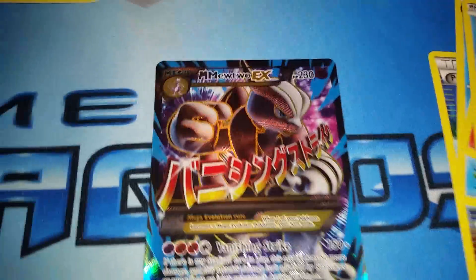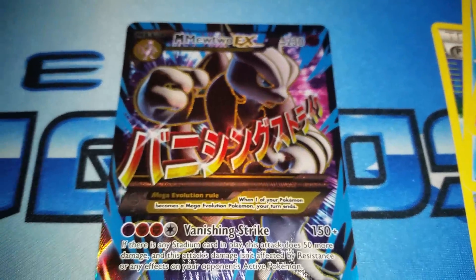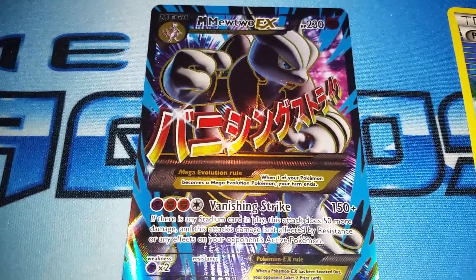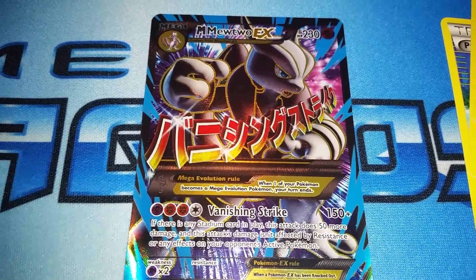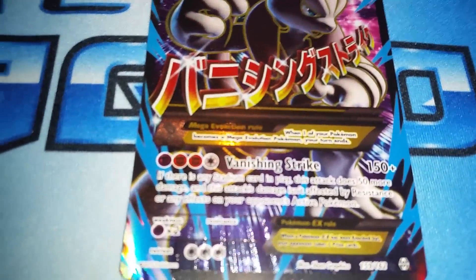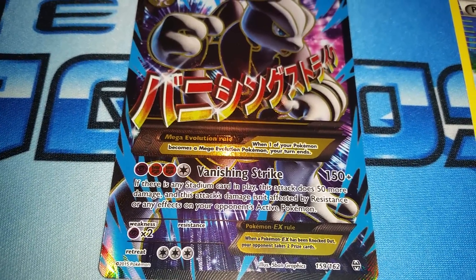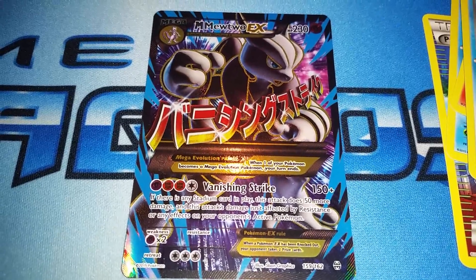Let's take a look at it. Mega Mewtwo EX or Mega Mewtwo X — it has HP 230. It's a psychic type, of course. For four energies, it does Vanishing Strike for 150 plus damage. If there is a stadium card in play, this attack does 50 more damage, and the attack's damage isn't affected by resistance or any effects of your opponent's active Pokemon. So that could potentially do 200 damage. It's weak to psychic — its own type. Retreat cost is three energies. It's from the XY Breakthrough set, 159 out of 162. And this set has been really sweet to us all along.